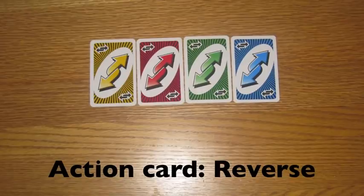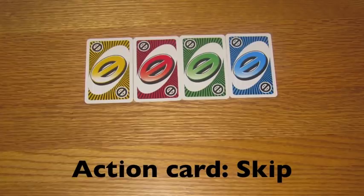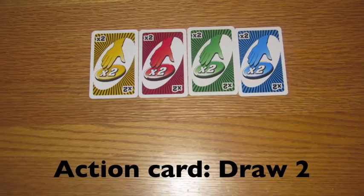When a player plays a reverse action card, this means that the order of play switches direction. When a skip action card is used, the next player in line loses their turn. When a draw 2 action card is played, the next player draws 2 cards and also loses their turn.